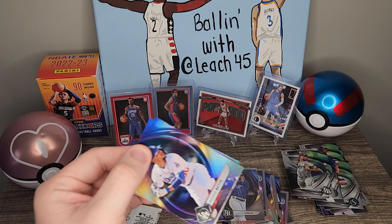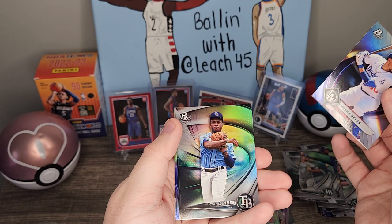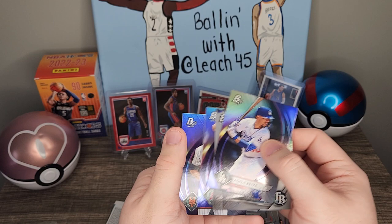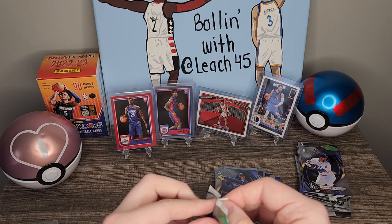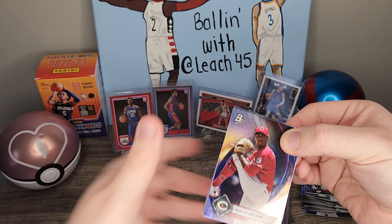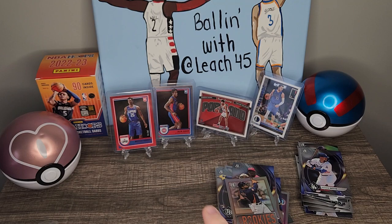These are a lot slicker — I feel like than basketball — as far as the texture. Mookie Betts, Ryan Spikes, Kevin Made, Mike Trout, Jacob deGrom. Hunter Green rookie card, Brennan Davis, Brian Bellevue, Jeremy Pena, and Cedric Mullins.